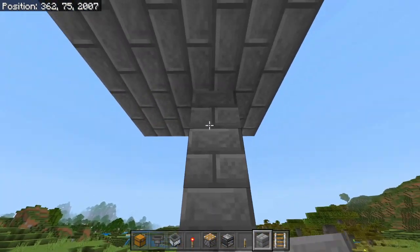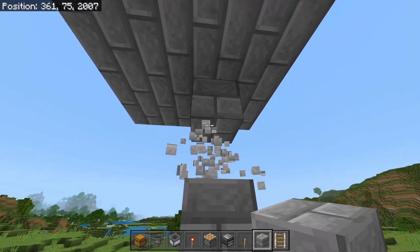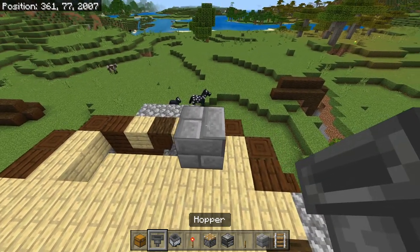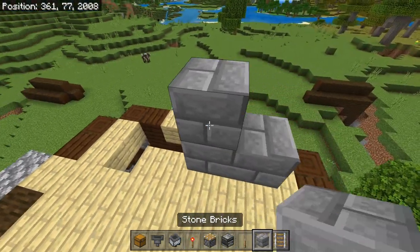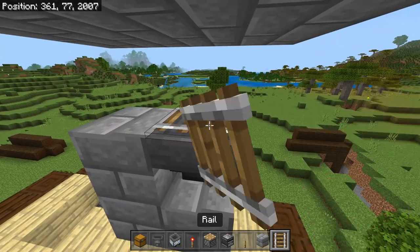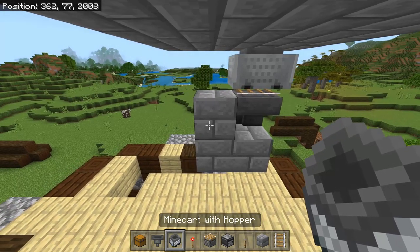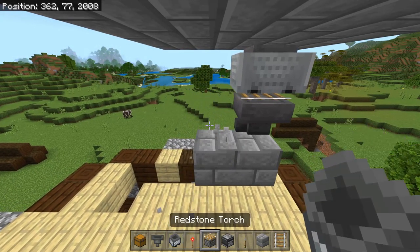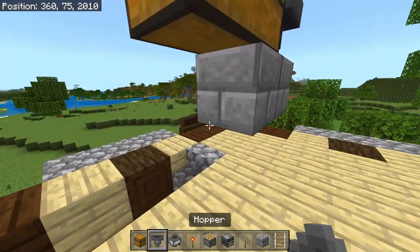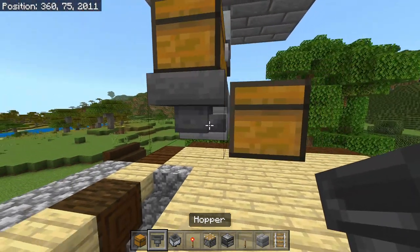We're going to build down by three blocks underneath of one of the center four blocks and break these two blocks. We're going to place down a hopper running into a temporary block, and shift-place a rail on top of that hopper with a minecart hopper on top of it. We can then break this temporary block and replace it with a chest, place another chest nearby, and run a hopper into that chest.